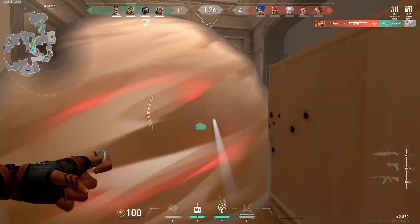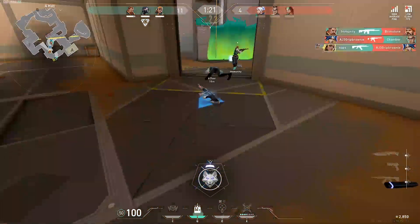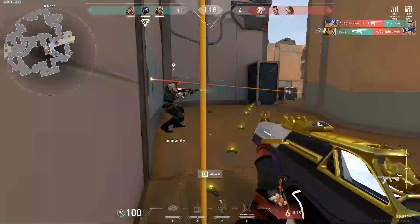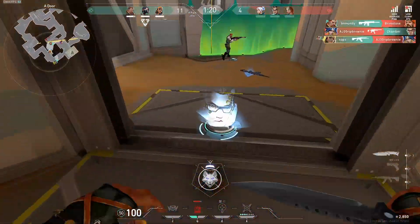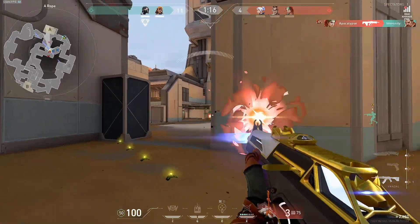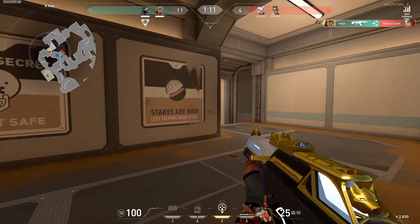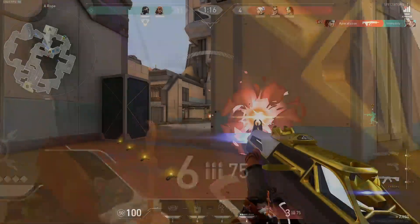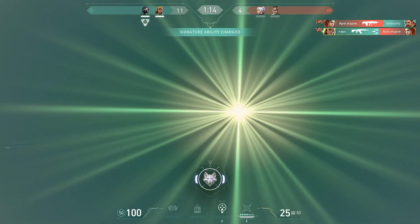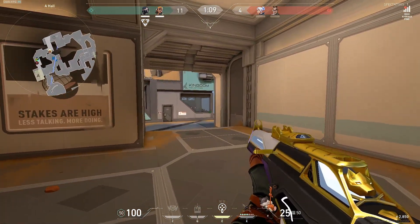I was about to enter A site, but I was smoked off and getting spammed through the smoke. So I started going back and saw that my team is actually going from sands, so I went with my team. I traded Chamber, and I was about to go into their spawn to get a pick, but then I saw that Breach died, so I traded Breach. Even though I had six bullets, I still put Sky in because I don't want to reload in danger — when you reload there's a moment of vulnerability where if somebody peeks while you're reloading, you're dead.